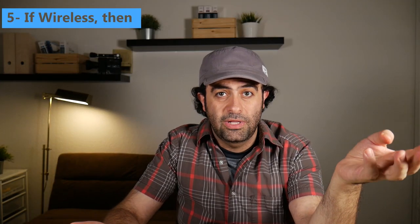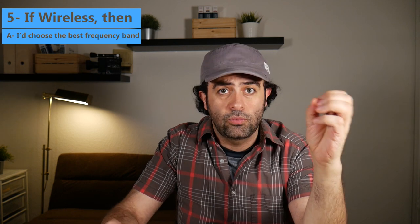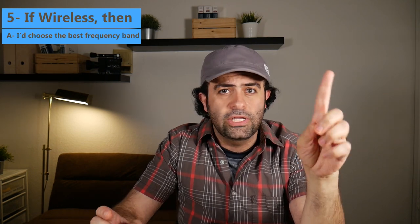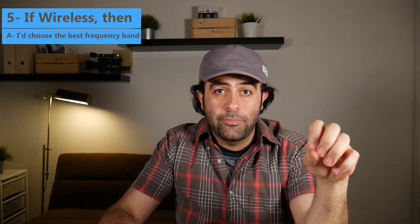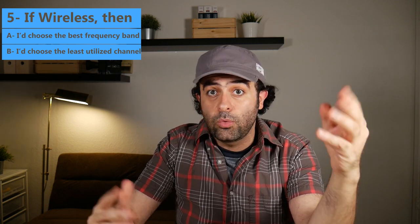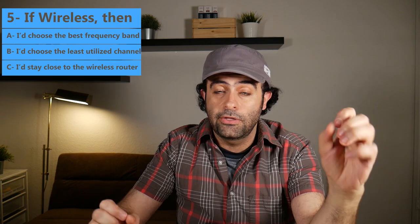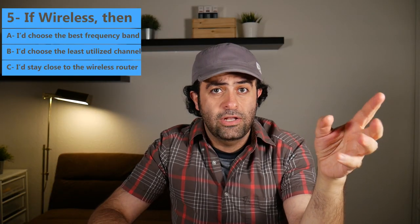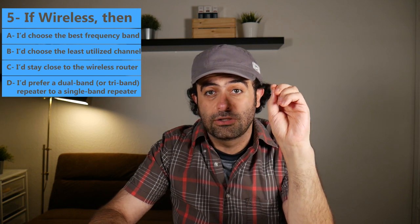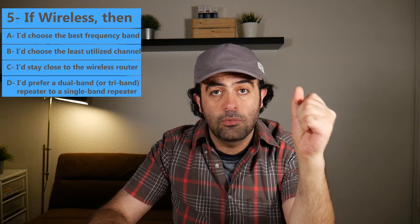If a wired connection is not possible and I have to use wireless, then I'll make sure: A, I'm using the best frequency band to connect to the network. Usually 5 GHz is better than 2.4 GHz, but depending on the environment, it could be the opposite, so I will need to check that first. After choosing the best frequency, I will also make sure I'm using the least crowded channel of that frequency to avoid interference with nearby Wi-Fis. I will also try to stay as close as possible to the wireless router. And if I have to use a repeater, I'll make sure it is at least dual band and not single band.